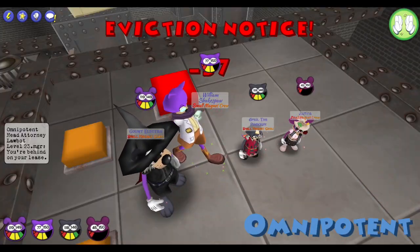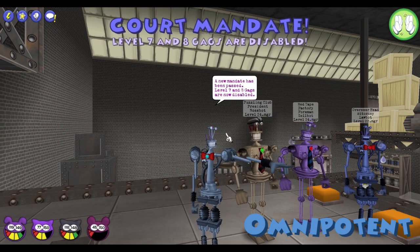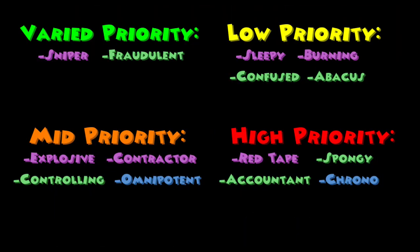The Omnipotent Head Attorney has 725 HP and will ban two gag levels ranging from level 5 to level 8 at the end of every round. This cog is a mid priority as while he can ban significant gag levels, it probably won't ruin your plans too much.